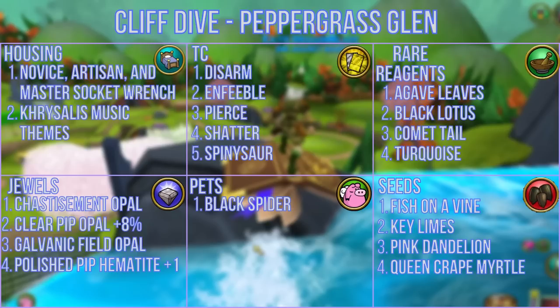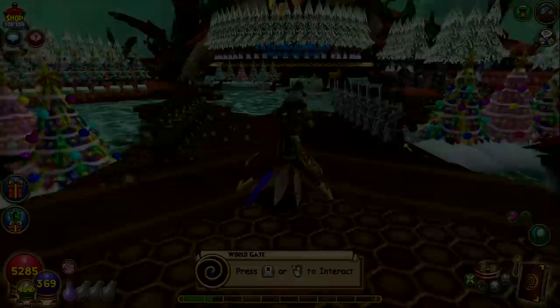The cliff dive can also award chrysalis music themes, and the treasure cards disarm, enfeeble, pierce, shatter, and spiny sore, along with reagents like agave leaves, black lotus, comet tail, and turquoise. Jewels include the chastisement opal, the plus 8% clear pip opal, galvanic field opal, and plus one polished pip hematite. You can also get the black spider pet and seeds like fish on a vine, key limes, pink dandelion, and queen crepe myrtle.